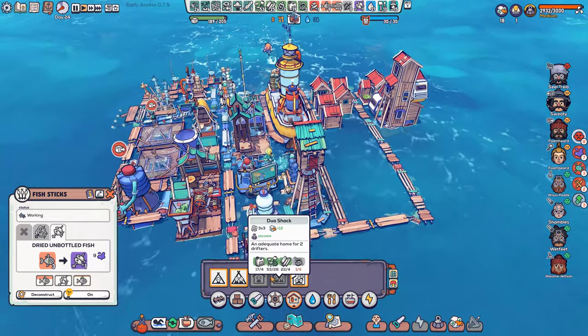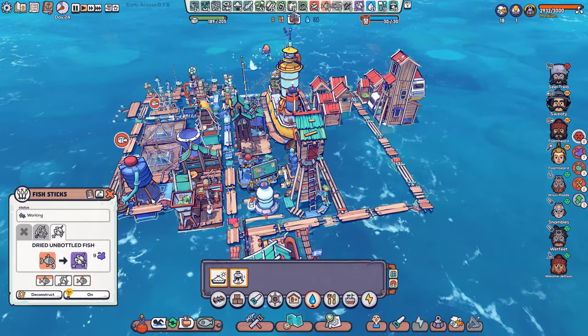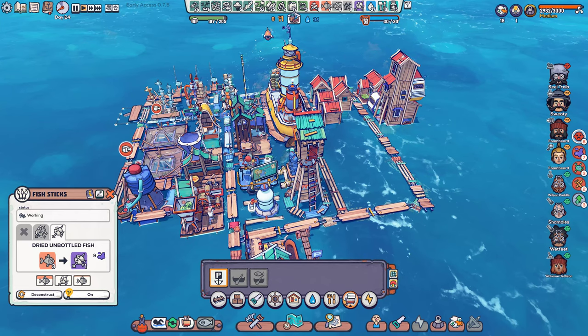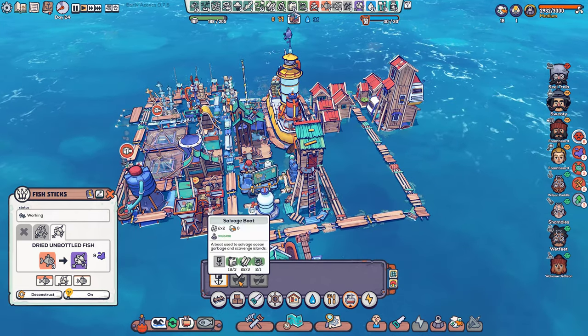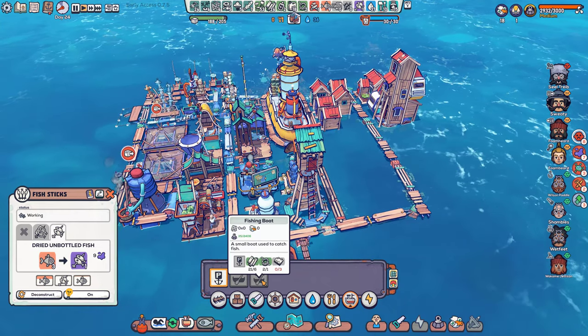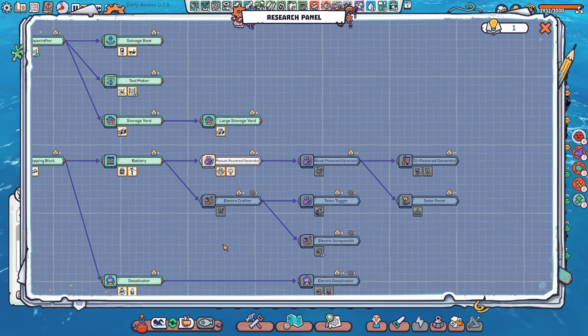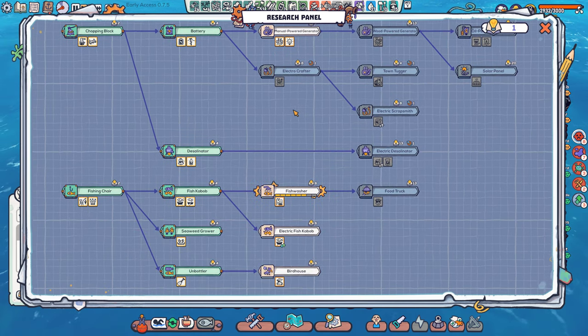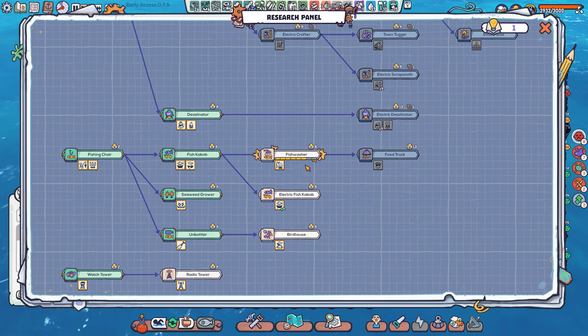Do I want to build the distiller? We have that. Mooring boat, salvage boat, fishing boat — but we need metal. Where do we get this metal? Let's check research. Oh, fish wash — yes, that's a good thing. We're gonna keep working on that.